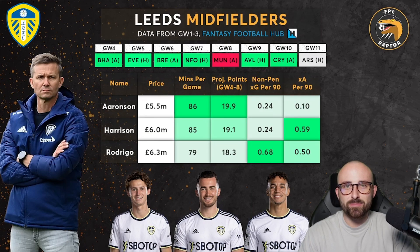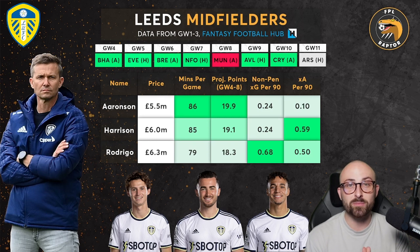The next big discussion point is the Leeds midfielders. The fixtures from game week four and beyond, specifically from game week five onwards, look absolutely fantastic. If you're looking at wildcarding in game week nine, the fixtures from game week five to game week eight — Everton, Brentford, Forest and Manchester United — actually place Leeds at the top from an attacking perspective on the Fantasy Football Hub fixture ticker. So by all accounts, bringing in a Leeds attacker from game week five to game week eight looks like a fantastic option.